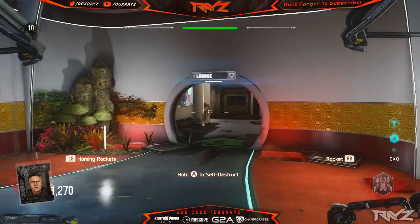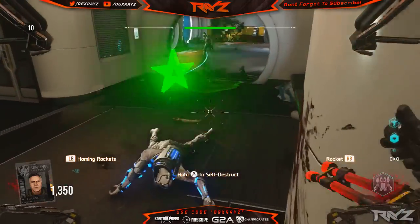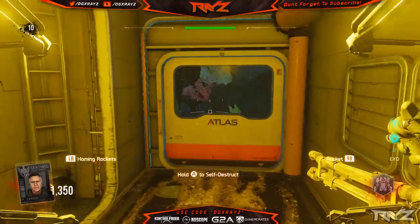You're going to want to walk up to the door, press X, and you're going to be able to go outside into the water. You won't be able to do this without the Goliath suit, so don't even bother — it won't let you do anything. You have to have the Goliath suit.